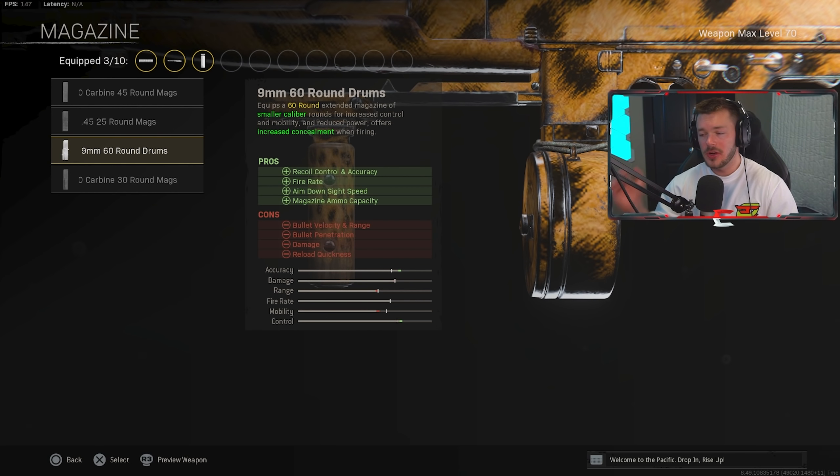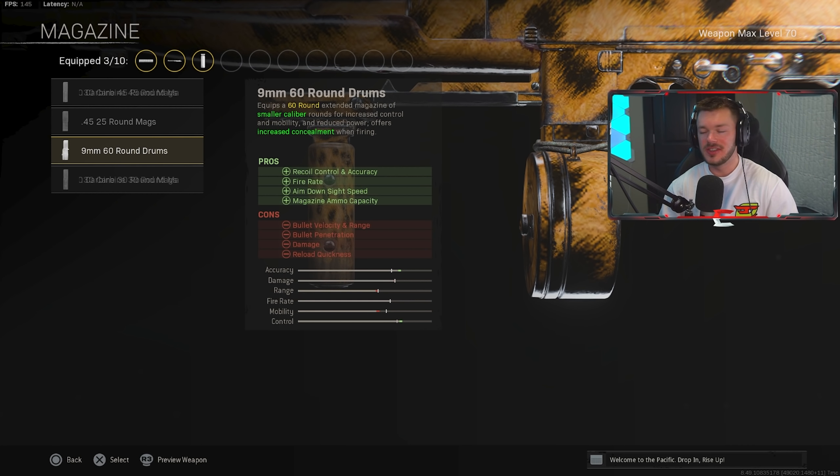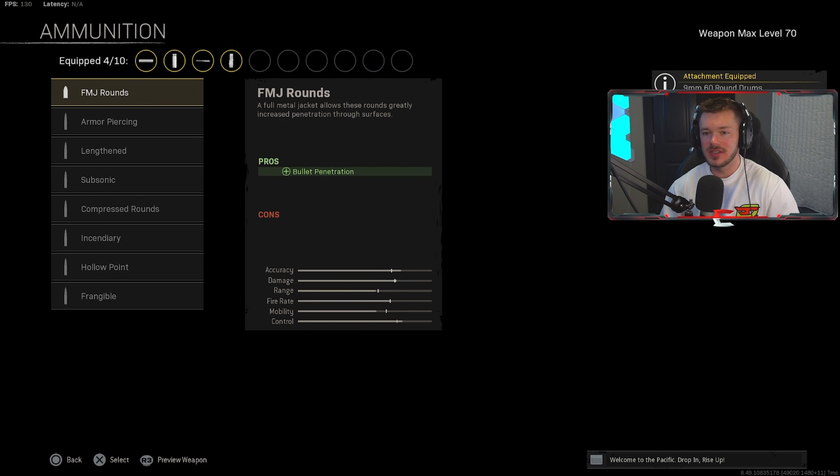The 9mm 60 Round Drum is incredibly good for this weapon. I've tried all the other options and the 60 round is the most meta thing to use — incredibly easy to control, boosts firing, and very useful whether you're making this into an SMG or putting a scope on it as more of an AR. It works incredibly well for both versions of this weapon.